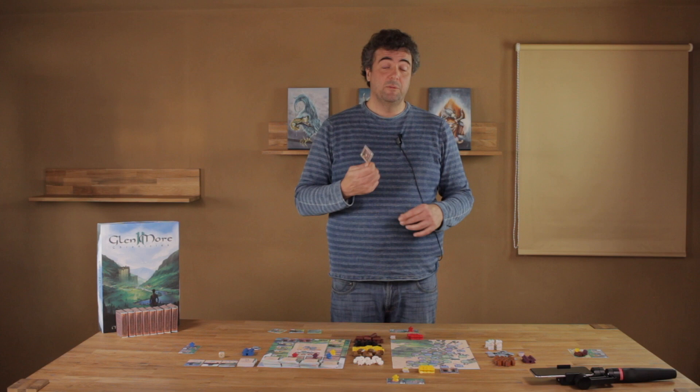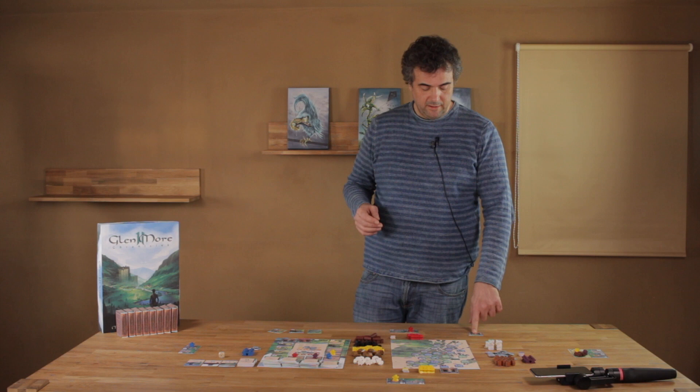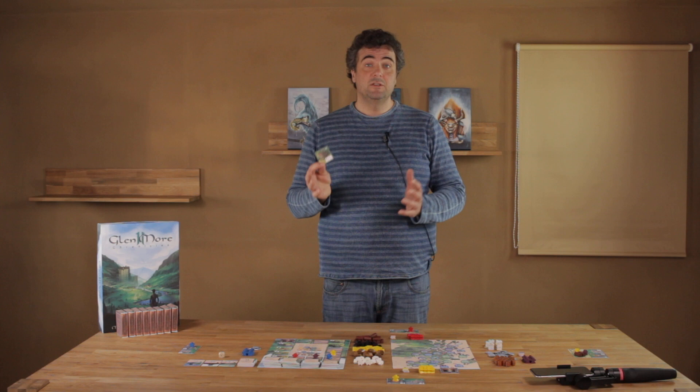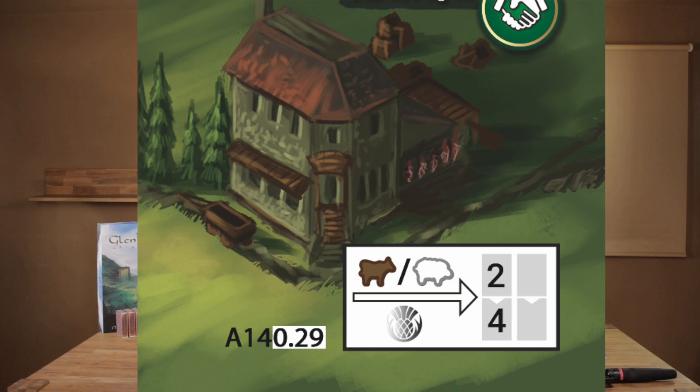Persons are not added to your territory — instead they are set aside and allow you to place a clan marker on the clan board. The number of persons is also important in the scoring rounds. Trade tiles like Abafoil allow you to exchange a specific combination of resources into victory points. With this tile you can exchange two cows or sheep into 4 victory points during the course of the game.